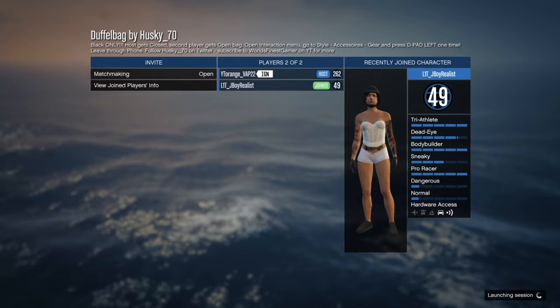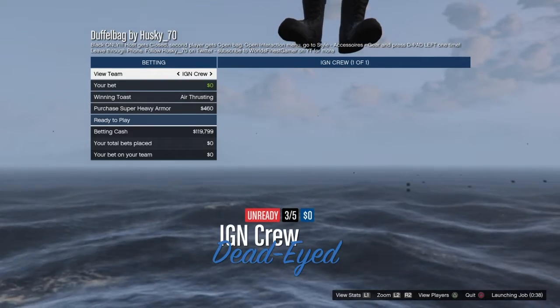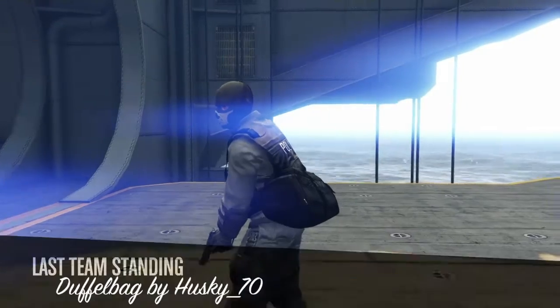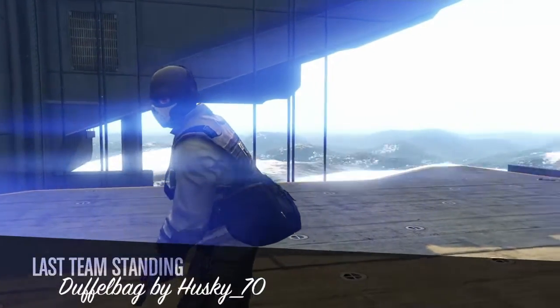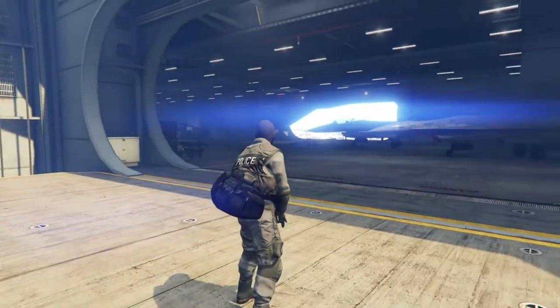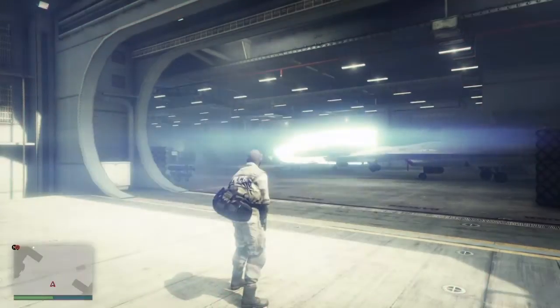Once you load into the mission, start it up with a random or your friend. After that, you both just want to ready up. Once you load in, you should have the outfit on — the outfit you want to glitch the duffel bag onto. The catch is only the host gets the duffel bag; the other person doesn't.